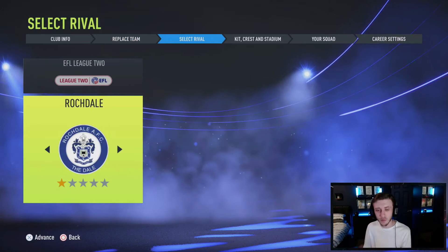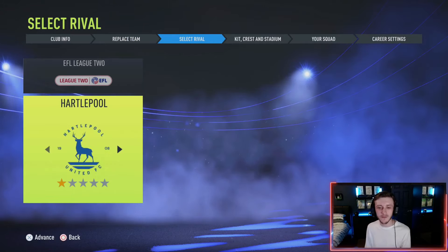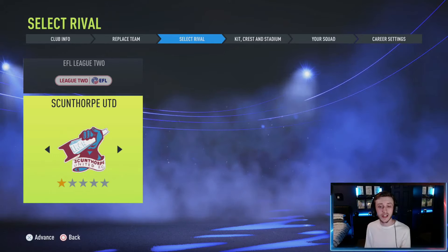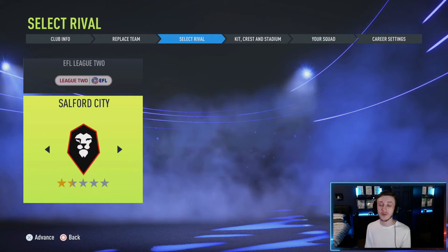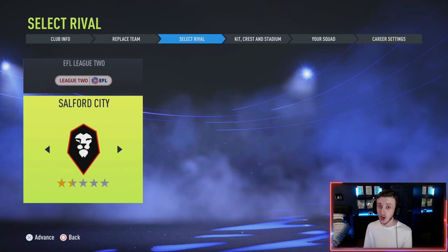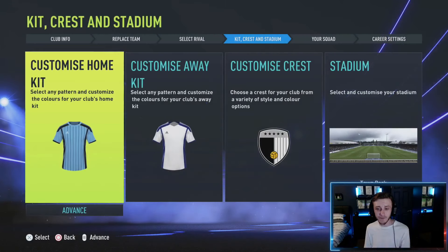Now we have to select a rival. For some reason it won't let me select a rival from any other league, which is frustrating because this rival is going to be there for a long time - probably the whole career mode. So our rival will have to be Southward City. They are going to be our rivals and we're going to see who can reach the Premier League first.